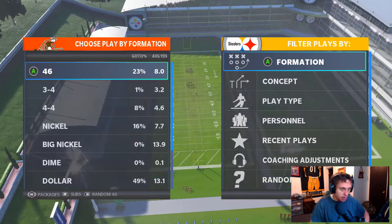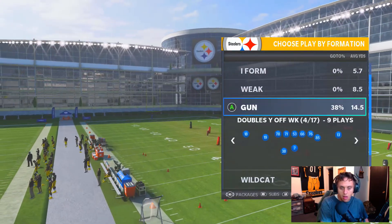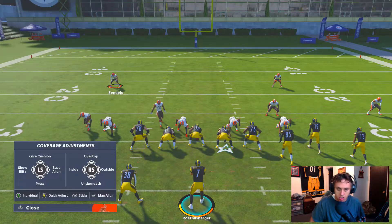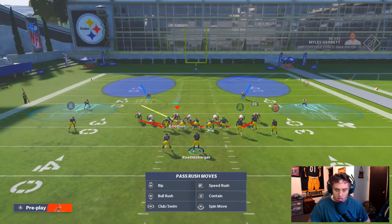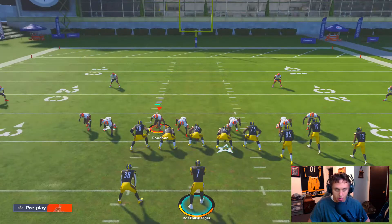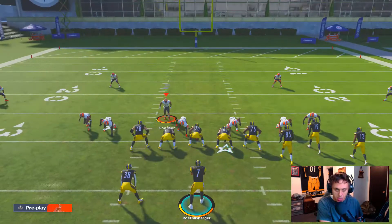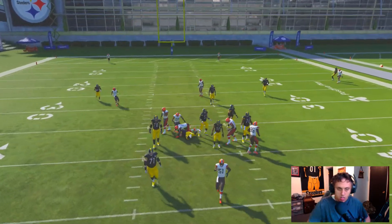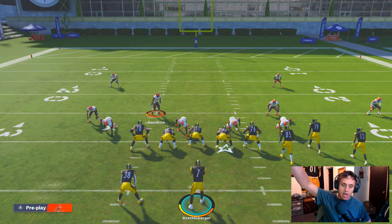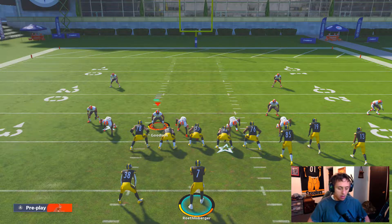They seriously need to do something about blitzing. Blitzing is such an important aspect of football that you can't just nerf and destroy it altogether. Another problem is the offensive line being psychic. Let's come out in Nickel Blitz 2, come out in Gun Bunch against spacing switch — a way you can try setting it up right now, sending off both edges. The offensive line shouldn't automatically recognize where the blitz is coming from. I'm going to block my running back, slide the offensive line away, snap the ball — and magically the running back just automatically goes over and picks him up.